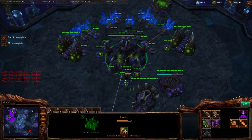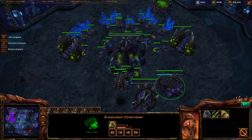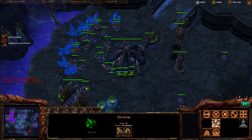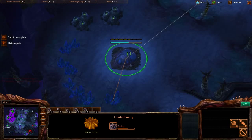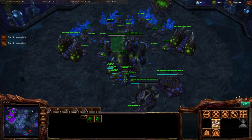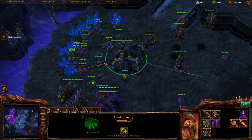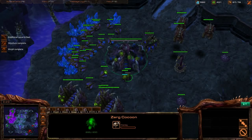Hotkey everything up, keep spreading that creep, and go for a roach-heavy composition generically. Saturate the main and natural, start building toward the third base with drones. There's an Observer on our main base — the little crystal glow. Let's check if he's gone Colossus. If so, we can immediately throw down the Spire as an option. He's coming from the Robotics Facility. Start Roach production now as we're getting good saturation — transfer to the third, and spread Overseers.